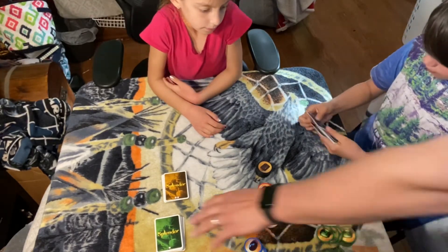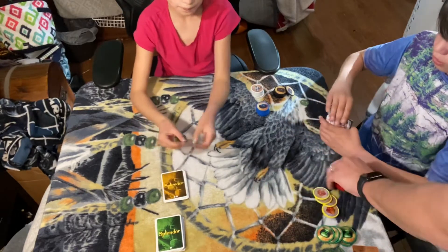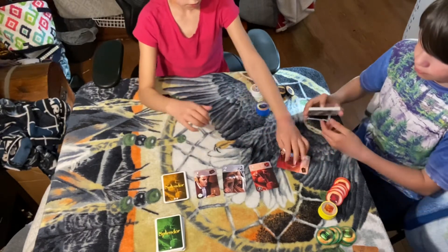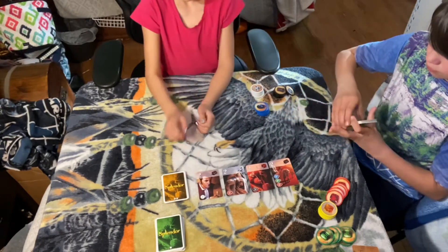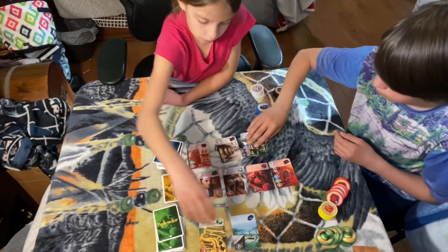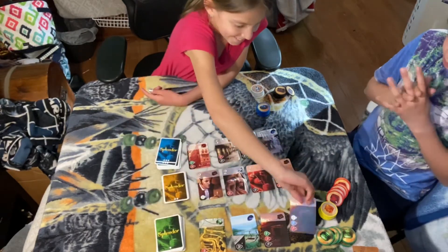Once those are shuffled, you want to flip over the top four cards from each pile, and they'll go laid out this way — one, two, three, four — for each of the three levels.